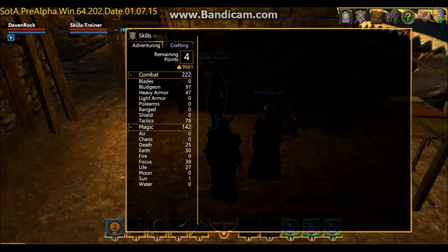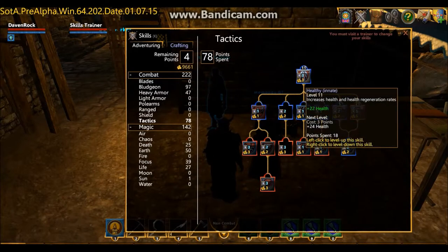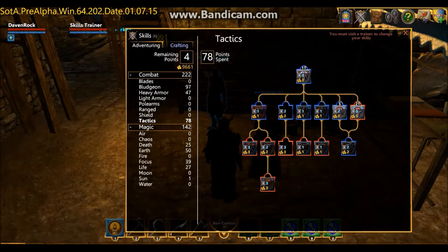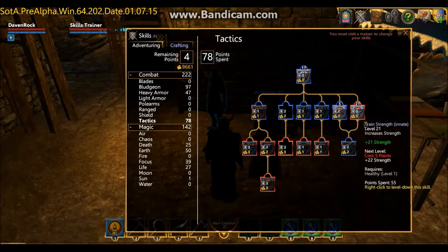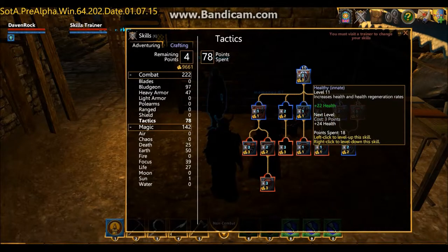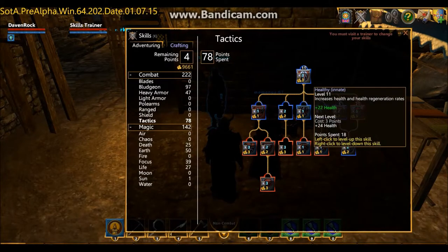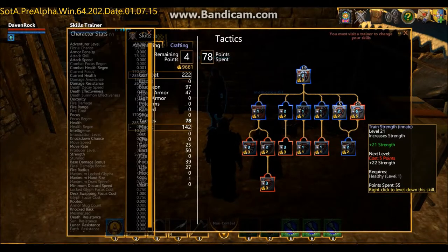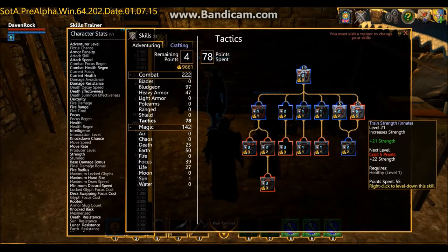Anyway, I want to talk about the tactics tier. There is just a lot to think about when it comes to building your character. You have a certain amount of strength that you want, because for a bludgeon character you want to have the maximum amount of damage possible — strength is the way to do that. So you have several different options to choose from, but my main is this. I like that the most because it gives you strength and health.